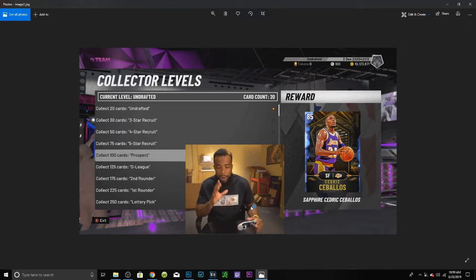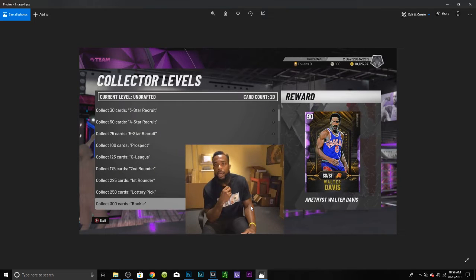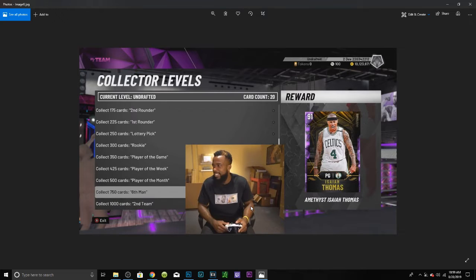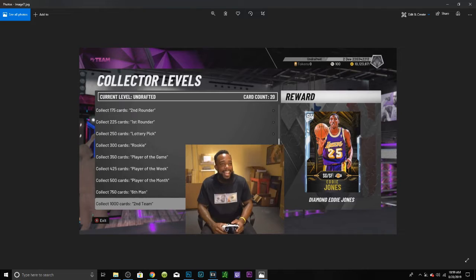The first card we get is actually at 100 cards where we get Cedric Ceballos. Then we get Daryl Dawkins, which is kind of cool. We also can get Walter Davis, Jason Kidd, and Isaiah Thomas. This Isaiah Thomas is actually an evo card which I think becomes a Galaxy Opal — with his first star he becomes a Diamond, the second a Pink Diamond, and the last a Galaxy Opal. He could be one of people's first Galaxy Opals if they don't get some others.